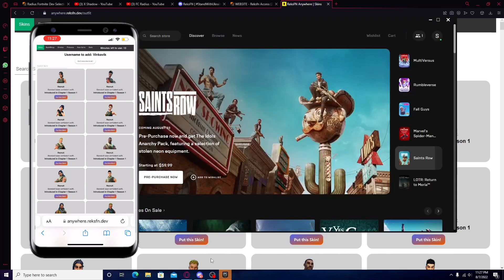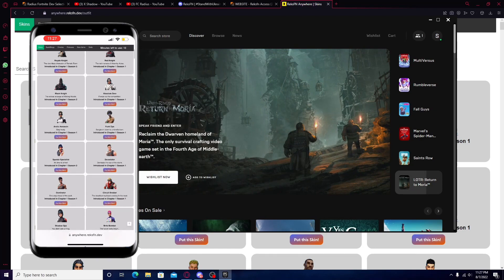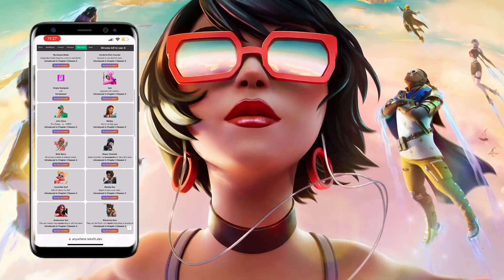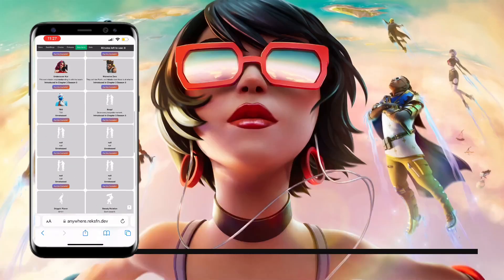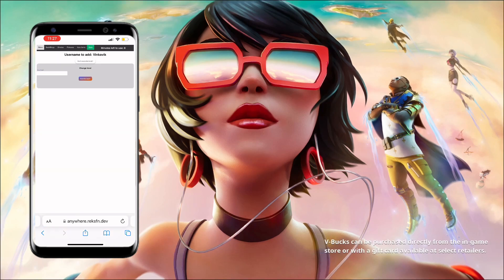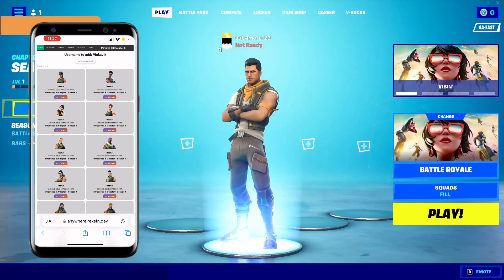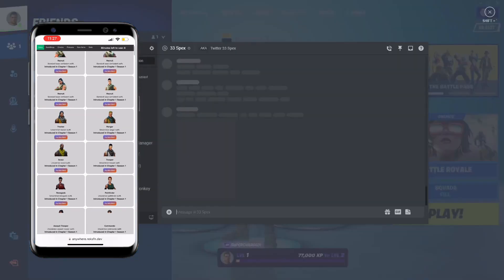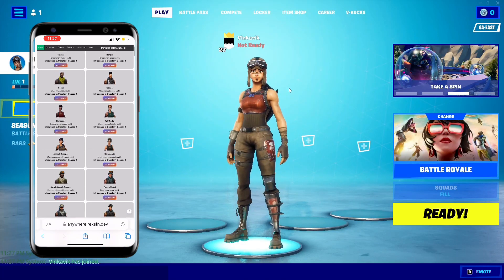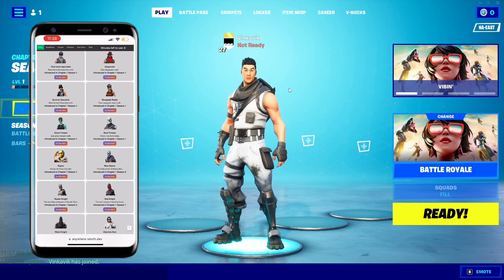It's going to say 'username to add' at the top. What you want to do is go into Fortnite and actually add that username. As you can see, I'm screen recording — and this is basically like the Fortnite locker. You can put on any skin through this website, and you can put on back blings, emotes, pickaxes, and actually upcoming items that are not released yet. You can also do stats and change your level, which is pretty cool. On PC right now, I've added the bot — go to 'join the party' and then select a skin.